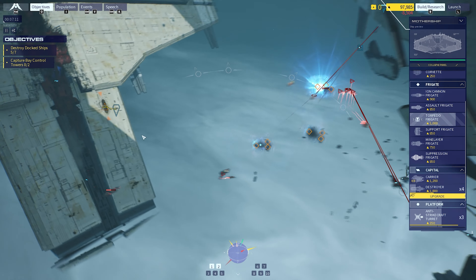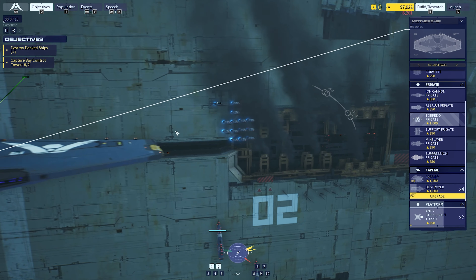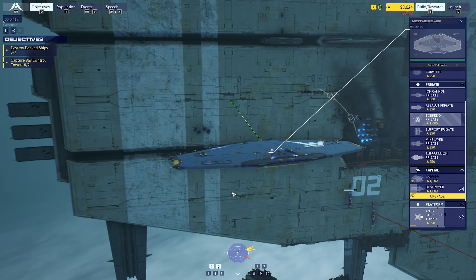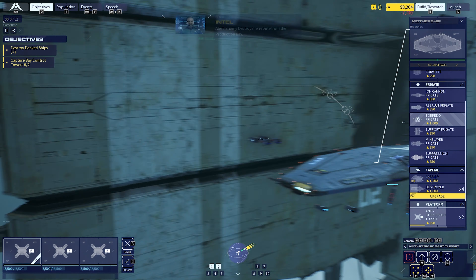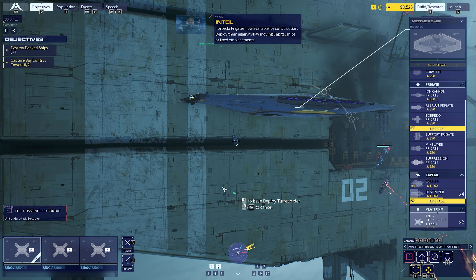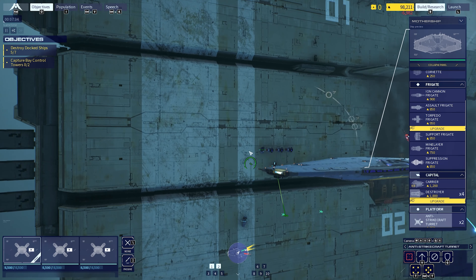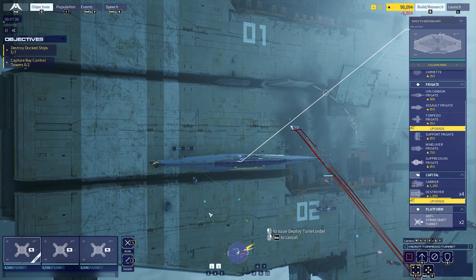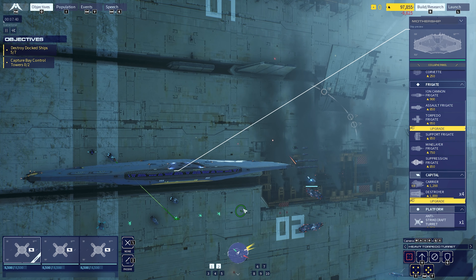Let's keep trying our best to keep us safe. Enemy frigate. Local operators to exercise caution. Hostile frigates on the board. Enemy destroyer en route from the production bay. Torpedo frigates now available for construction - deploy them against slow-moving capital ships or fixed emplacements. Destroyer is taking fire.